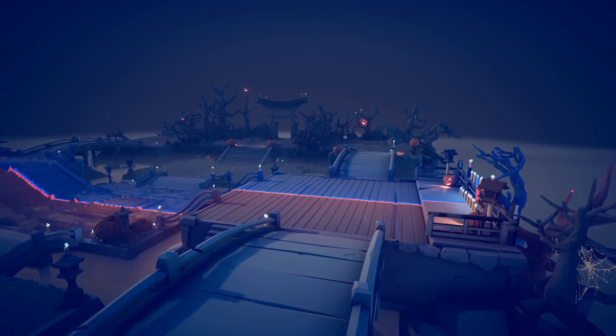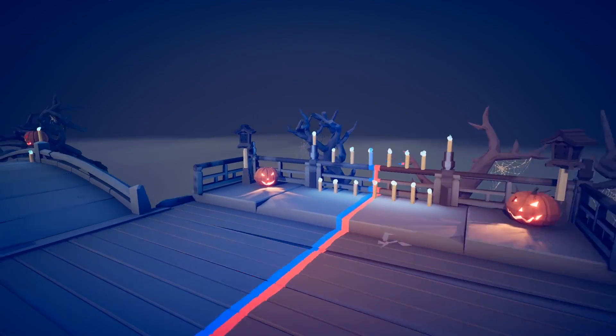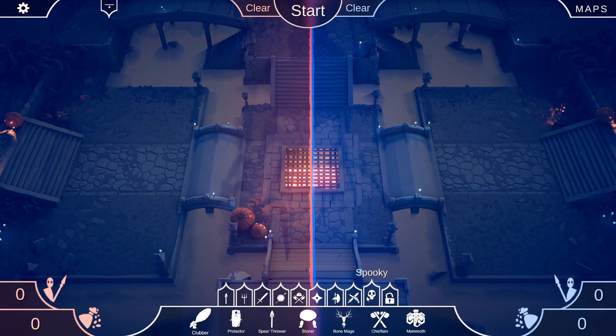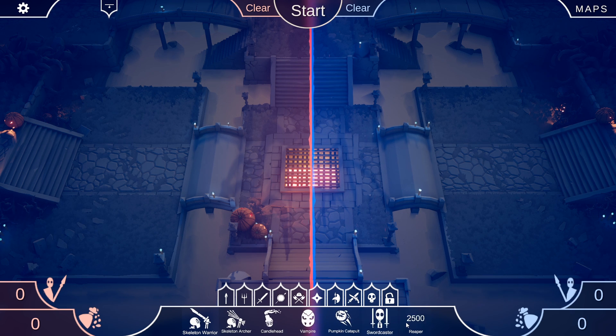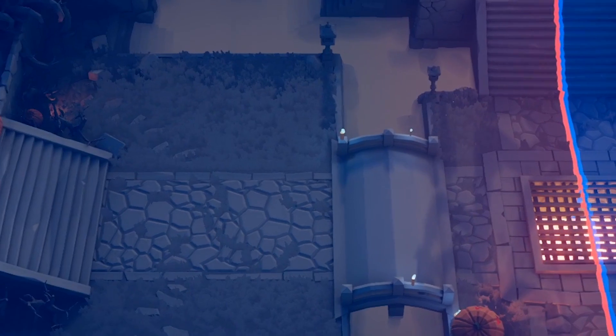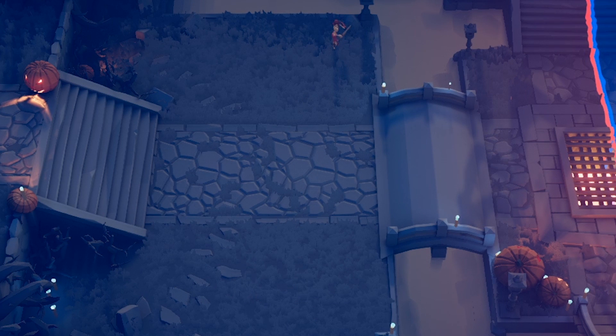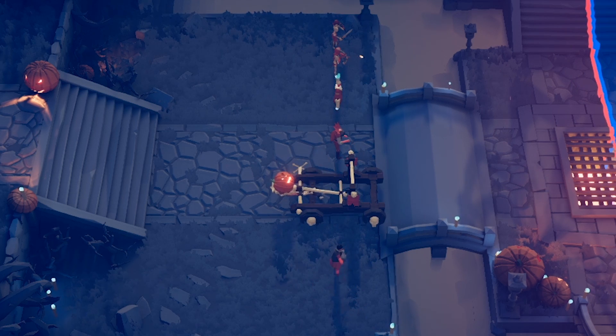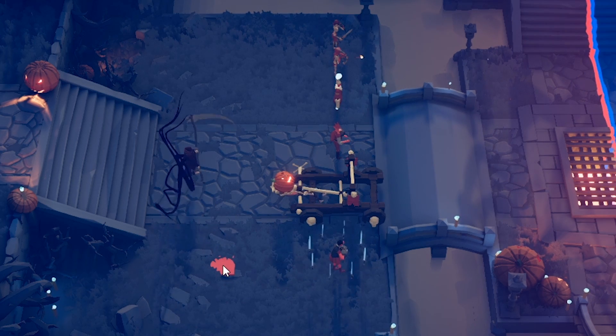These maps are all very, very cool. And I believe if memory serves me, they come with new units — let's check those out next. Scrolling on over, you see the spooky faction. Give it a click and we have seven new units: the skeleton warrior, skeleton archer, candlehead, vampire, pumpkin catapult, sword caster, and the reaper.